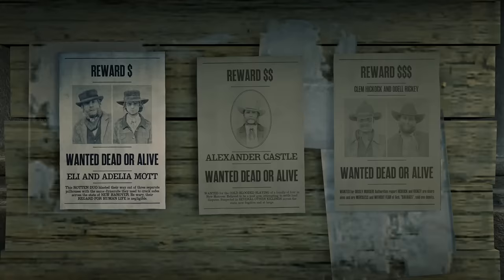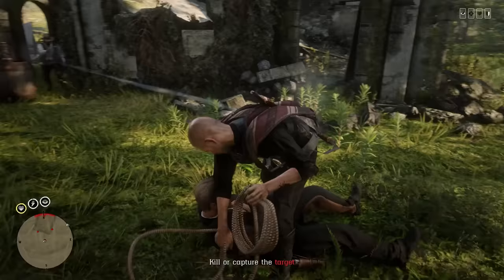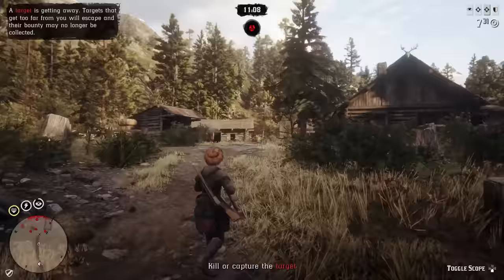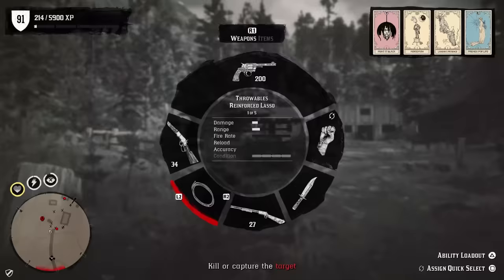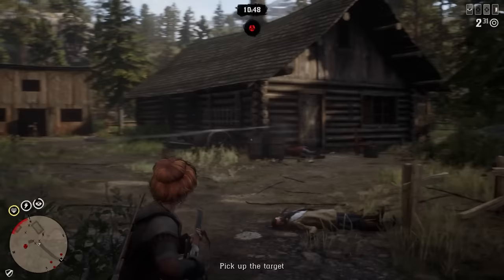Each bounty board has three bounties placed. At the beginning it doesn't matter which you select, but as you progress through the ranks these change to different tiers — tier one, tier two, and tier three — each increasing the money, gold, and XP you earn. The payout is not fixed; it's variable based on how long it took you to complete the mission. The longer it takes, the higher the reward. If you complete it too quickly, you'll get very little — possibly no gold at all.